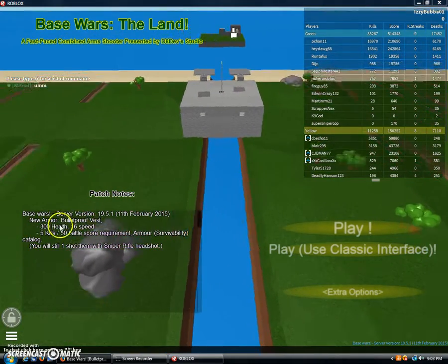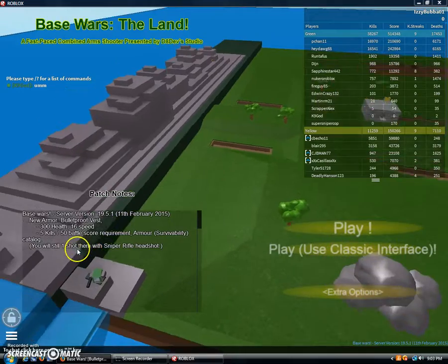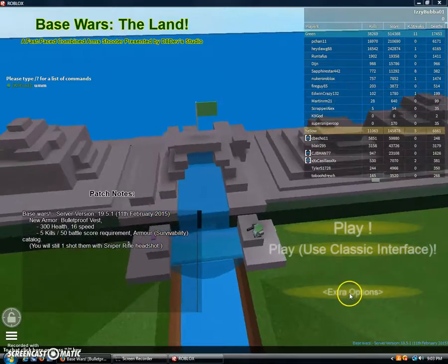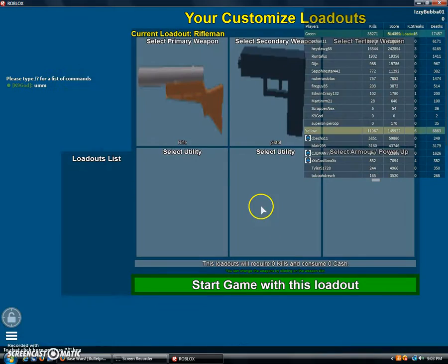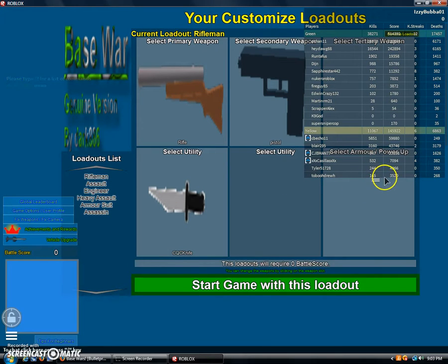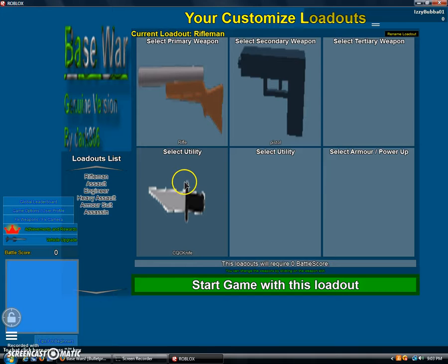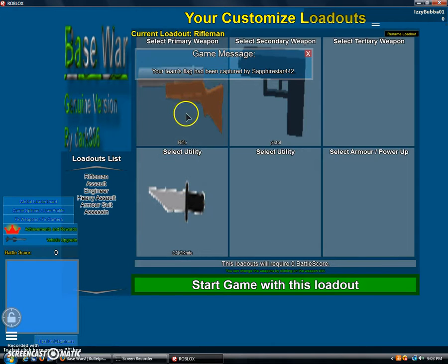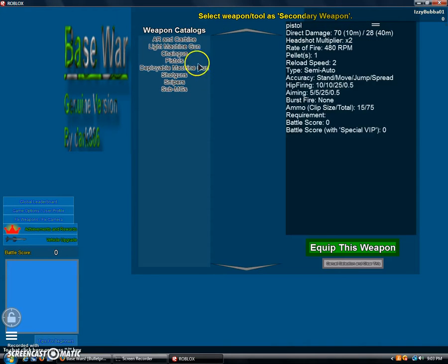Base Wars. So we have bulletproof vests now. We need five kills. We're going to go with my personal favorite — it's going to be MG42. Sub-Machine Guns, Secondary Weapon.